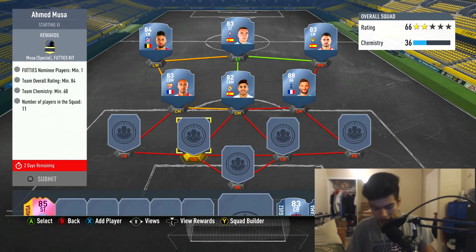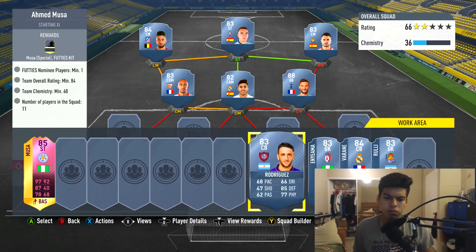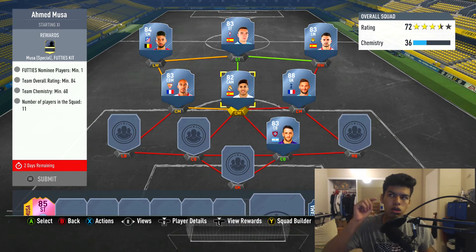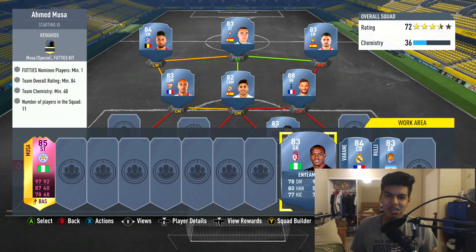Asensio is free obviously, and Inzansi is 3,000 coins or free if you complete the SBC. You're gonna go for Rodriguez at that right center mid spot — actually, never mind, just get Asensio.